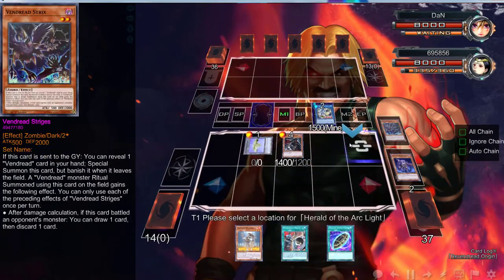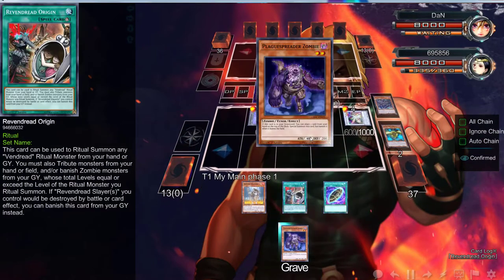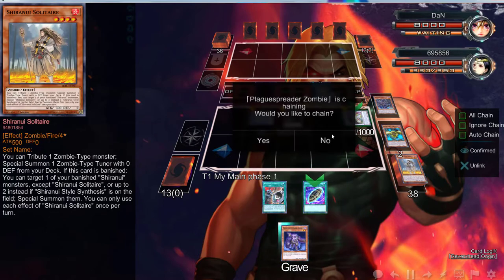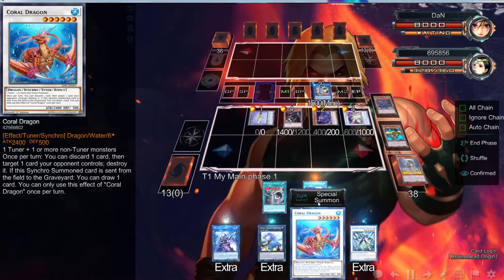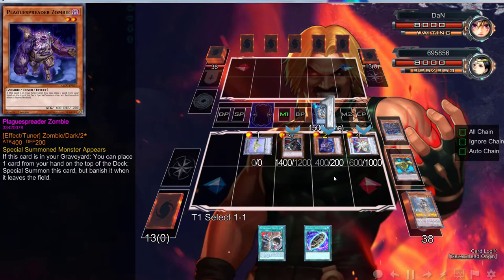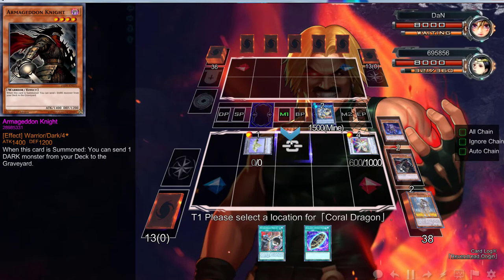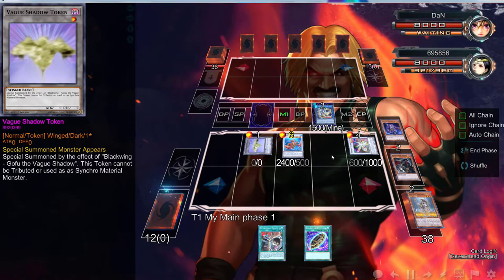So what we can do here is go into the Herald of Arc Light. Sadly, I think we have to get rid of Sage — Sage is the card we actually get rid of. Then we can go straight into the Coral Dragon using these two. I definitely messed up on my placement; we were supposed to put Armageddon Knight over there.